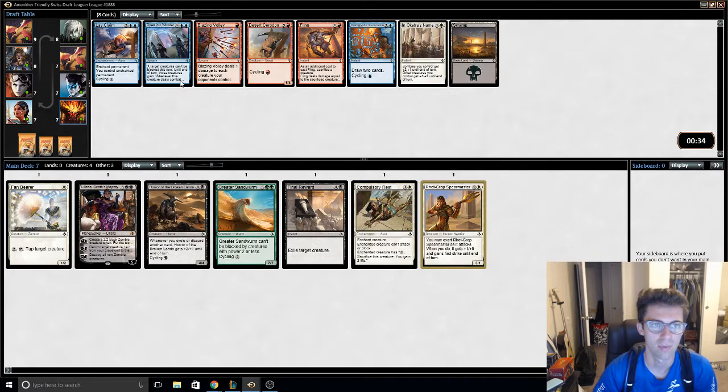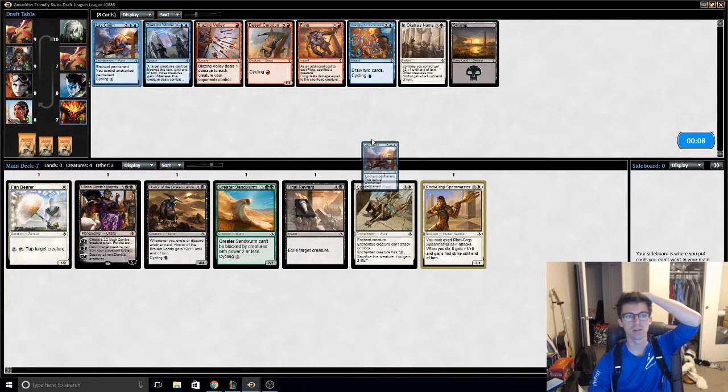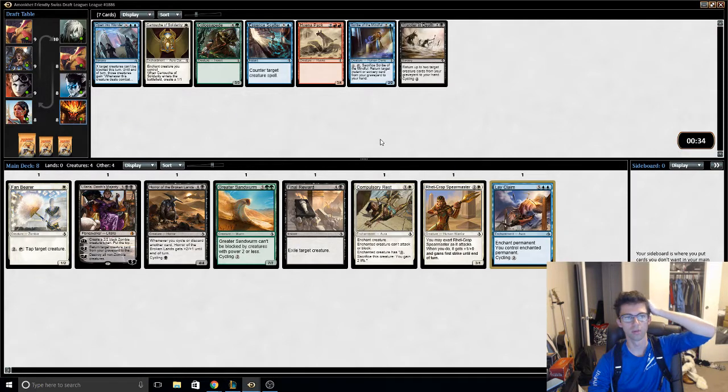How is Lay Claim and Open to Wonder still in this pack? Both these cards are just absurd. Open to Wonder — I hate that card, I always lose to it. Let's take this Lay Claim. Open to Wonder wheels. Essence Scatter wheels. How?